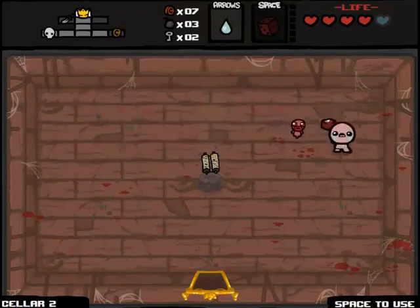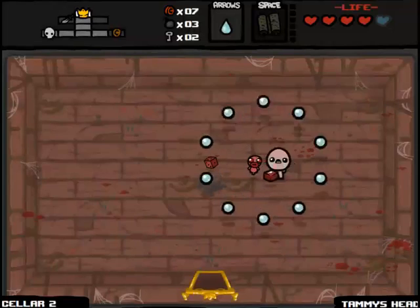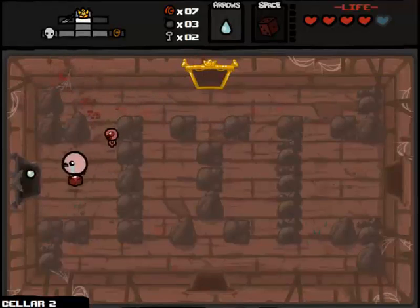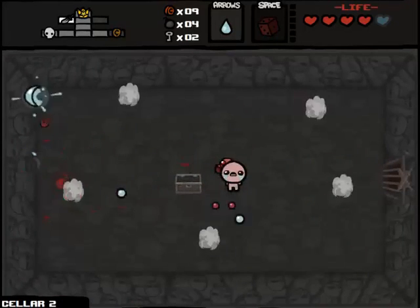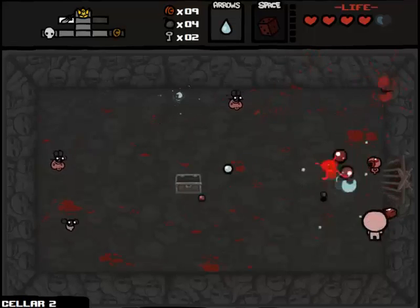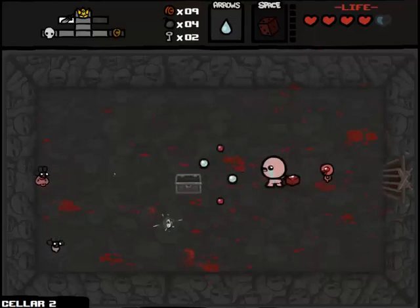I'm going to swap it for Dead Sea Scrolls — another spacebar item I don't want. I'm going to use it. Got a Tammy's Head out of it. I'm going to pick back up my D6 and hope that there are three rooms I haven't killed all the enemies in to get my D6 charged back up so I can try and re-roll that item again. The D6 doesn't guarantee success, because you can just keep getting spacebar item after spacebar item.